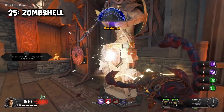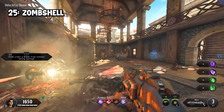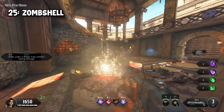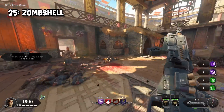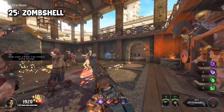In at 25th is Zombshell. This is another perk that on paper sounds great, but in practice just sucks. Killing zombies has a small chance to spawn an orb that will slow zombies, and any damage dealt to zombies will then be increased. The real kicker is this perk has diminishing returns — the more it activates, the longer it takes to cool down.